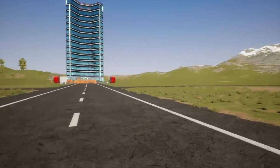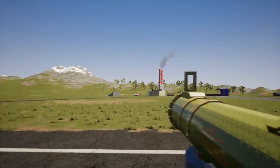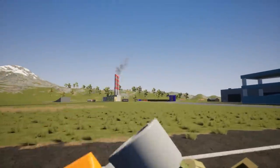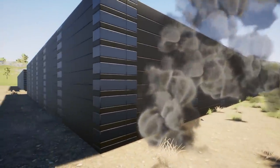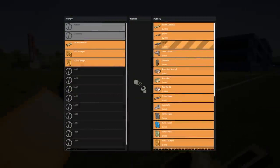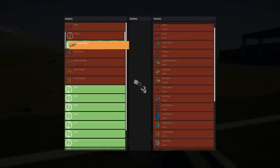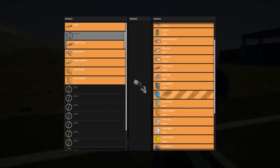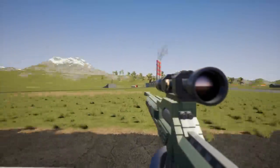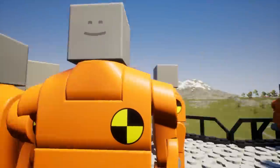We want to test the projectile camera one more time because there was something super satisfying about it. Let's make sure we're in projectile mode — hit T, go boom! You know what, if that worked with bullets — could you imagine bullet time? I've got to test this. There is a projectile — wait, that works with everything now! We gotta grab a sniper real quick. There's a barrel attachment — I didn't know they did barrels; maybe silencers are coming too.